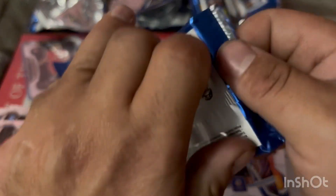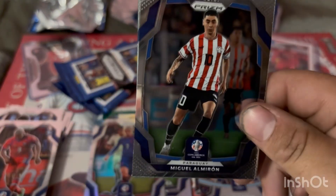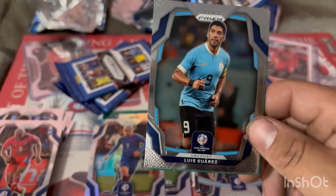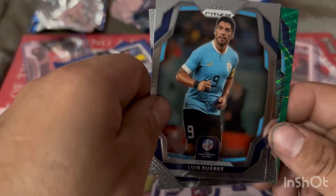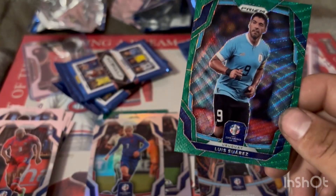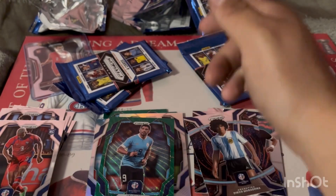Nearly at the end here. Starting off with Miguel Almaron for Paraguay, Luis Suarez for Uruguay, Gino Sielis for the US, and a Luis Suarez green prism — another green prism.